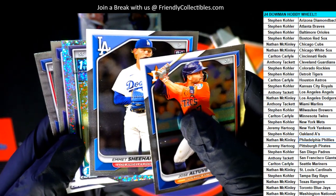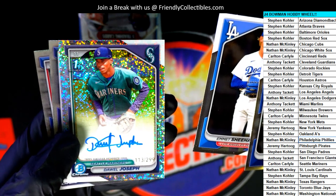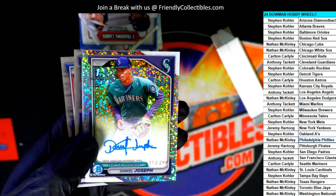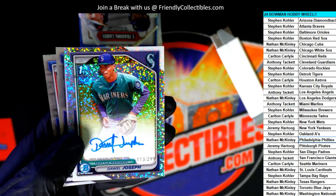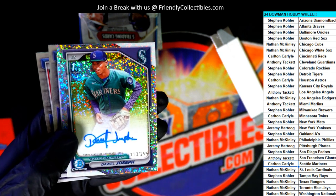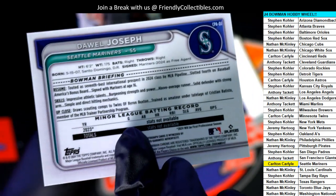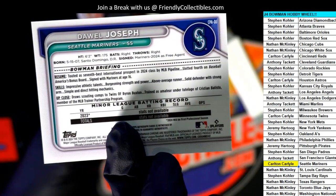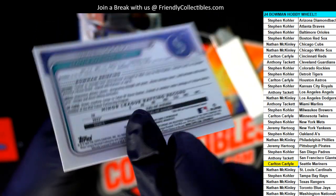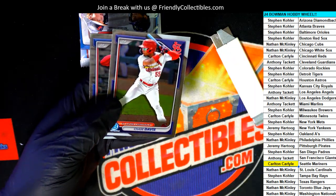What is it — is this our autograph? It is, and it's a Mariners autograph, numbered 299. Nice, nice going Carlton. Seattle Mariners hit in the break — our first of two autographs, it's one of the parallels. Very nice. International league prospect for the Mariners.